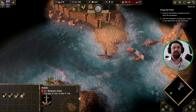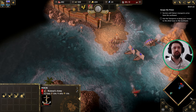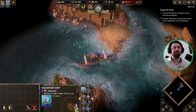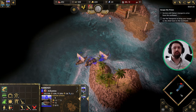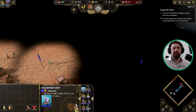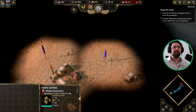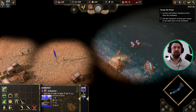We just want to take down this dock with our starting turtle. These will be our little landing points, but for now you just want to grab the base, grab a couple of villagers, grab the priests, and a couple of ships as well.